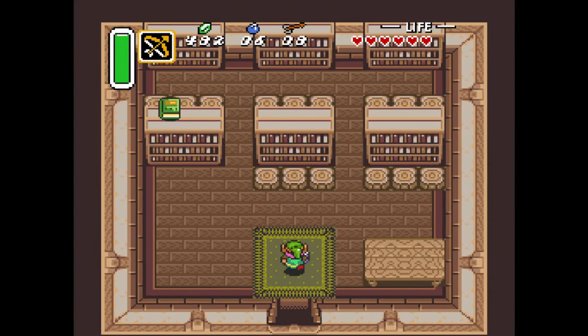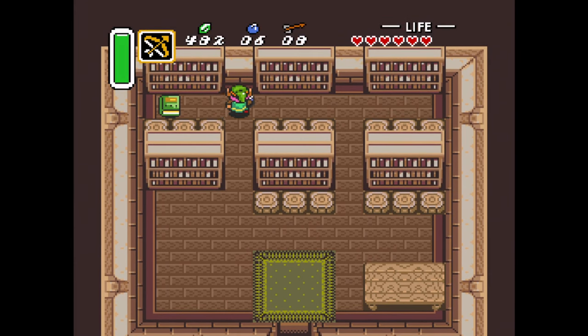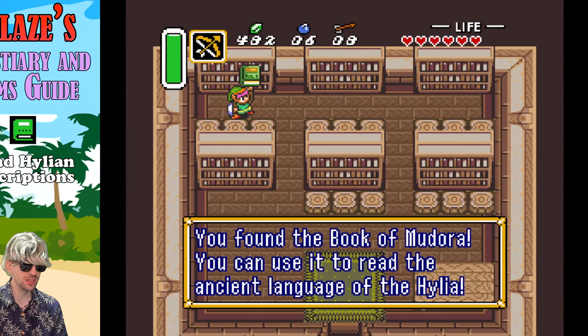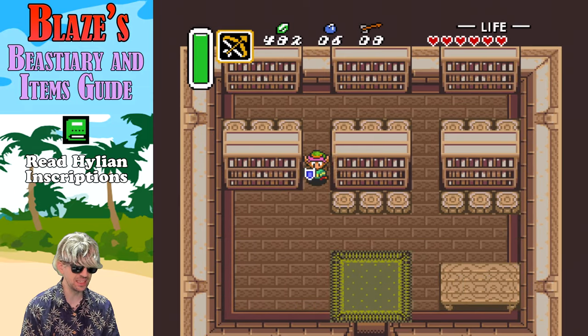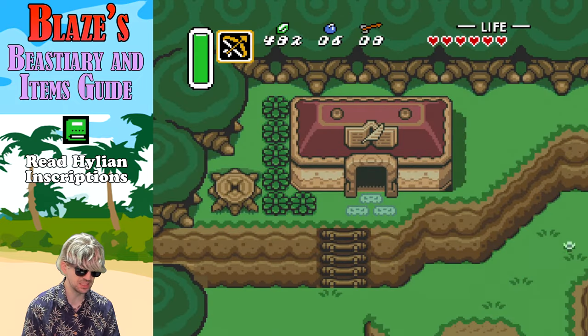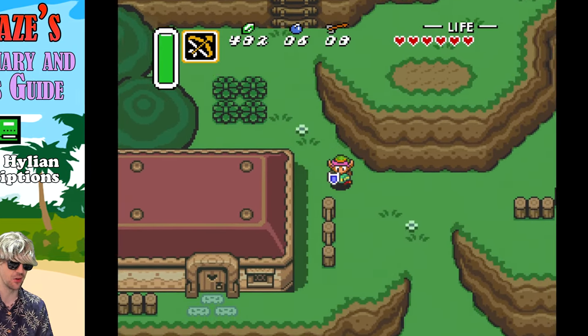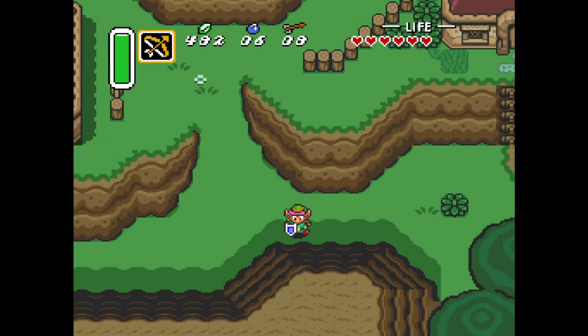Stop off in the library here. Dash against this bookshelf. Blaze: the Book of Mudora allows you to read the Hylian writing on certain sections of this game — certain tablets and things like that. Make sure you grab this. Can't beat the game without it. Now we're pretty much set to continue on to the Desert Palace.